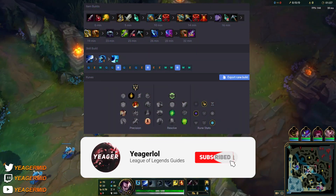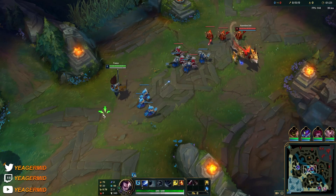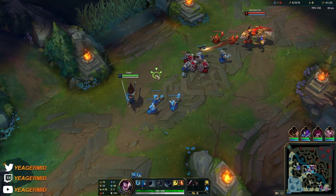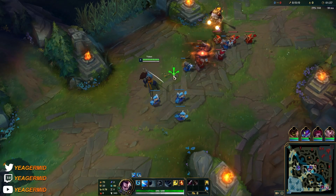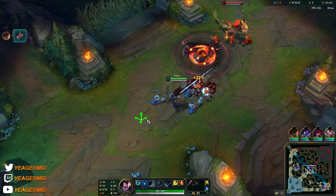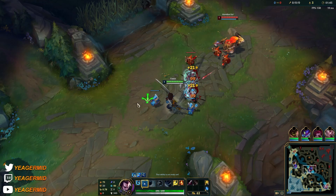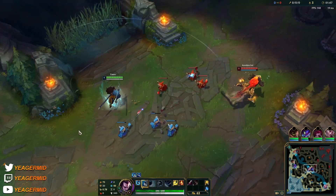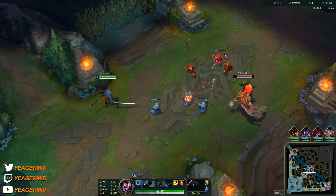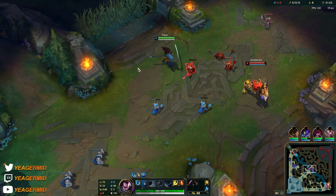Welcome back. Today I'm going to show you how to play Yasuo. We'll start with his Q — a low cooldown ability — and just stay back to last hit with it. It can stack up, and once stacked, your next Q becomes a ranged attack with longer range that knocks up people. You can use it to poke the enemy champion or hit minions that are further behind.